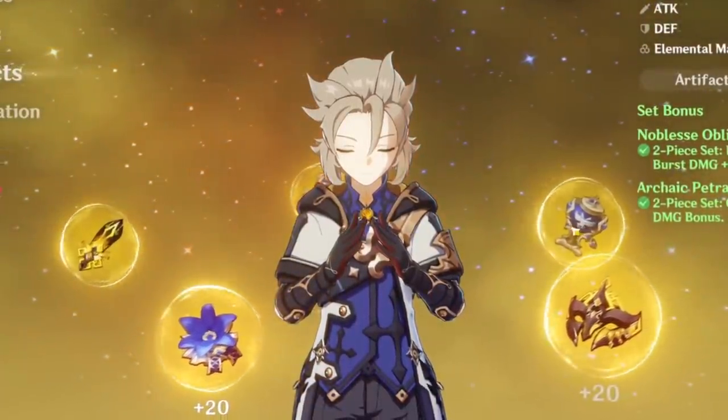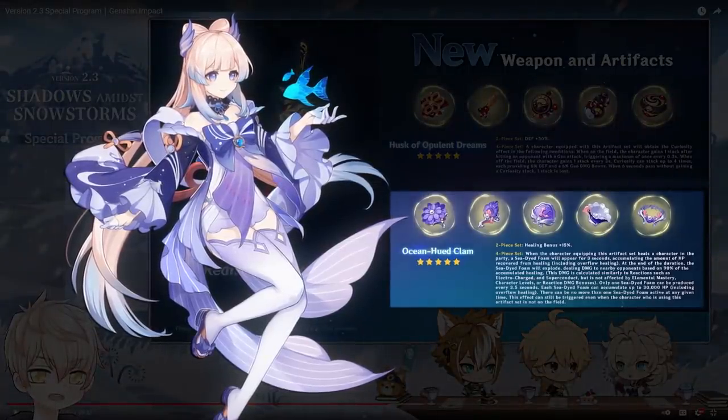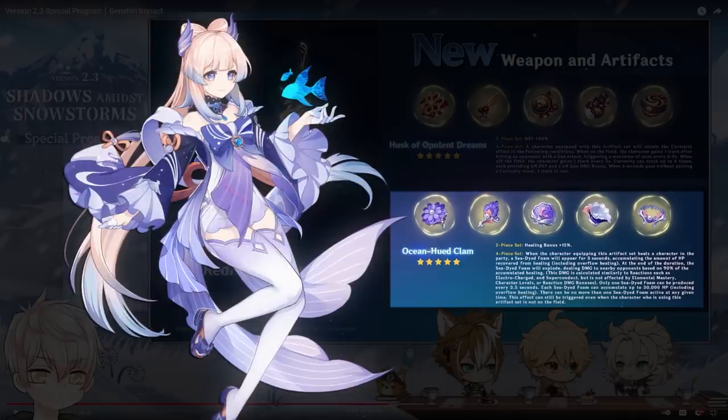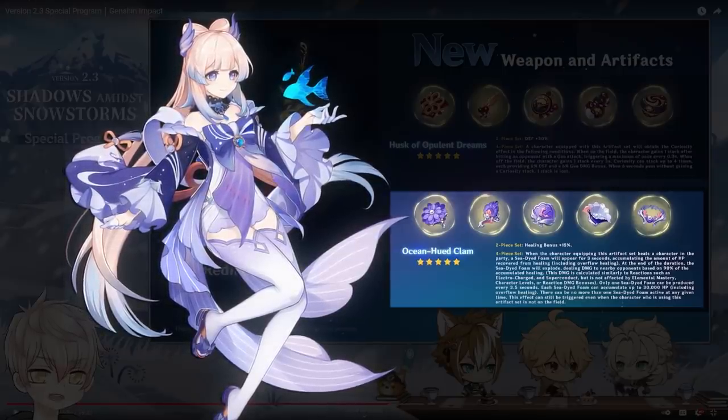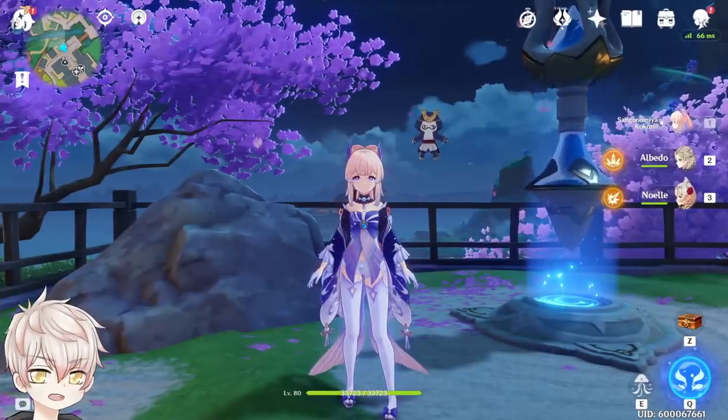That should be comprehensive for the Husk set. For the Clam set, I would call it an 'extra set included in this artifact domain.' The domain is already niche to farm, so putting this set meant for Kokomi alongside what's designed for Goro and Itto from the Husk set is actually beneficial for most players. The designers seemed to want to add a DPS healing set for Kokomi mains, and pairing it with another niche set benefits players picking up Goro to team up with Itto. Between 4-piece Clam and 2-piece Clam + 2-piece Maidens for Kokomi, it depends on how impactful that 27k damage foam every 6.5 seconds — 3 second duration and 3.5 second cooldown — will actually be. I'll remain skeptical, and I'll be farming this domain for Itto pieces and maybe picking up Clam pieces for Kokomi as a byproduct.